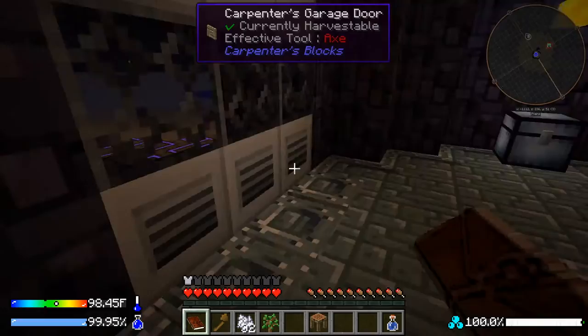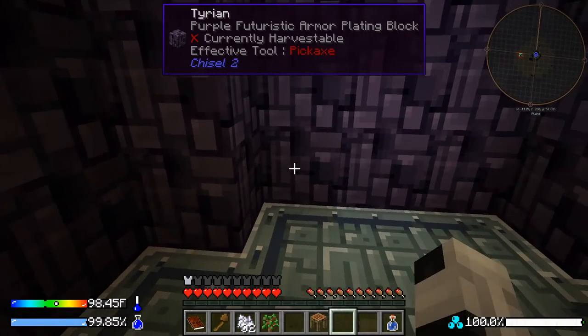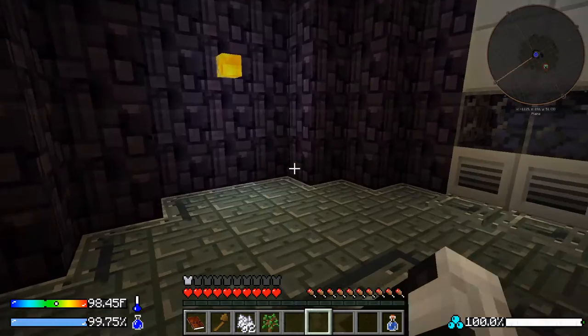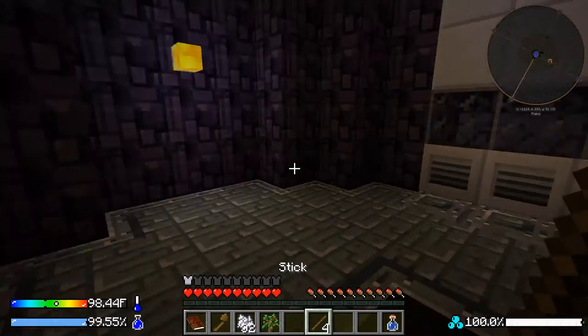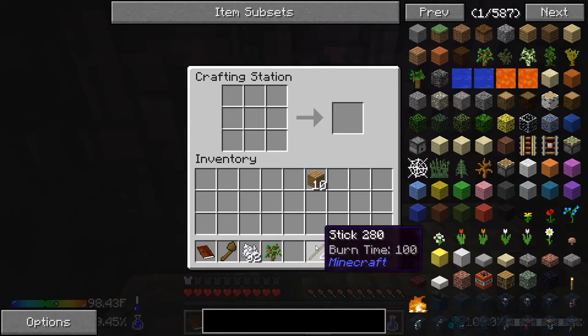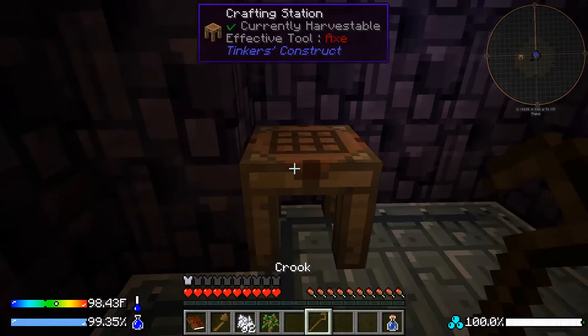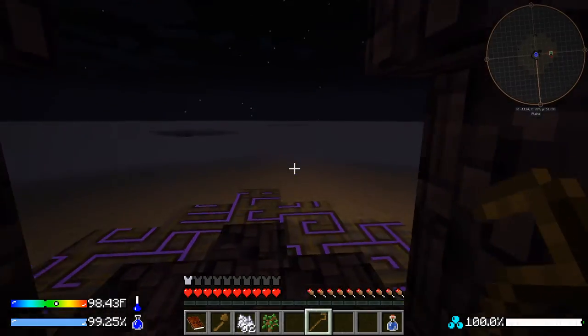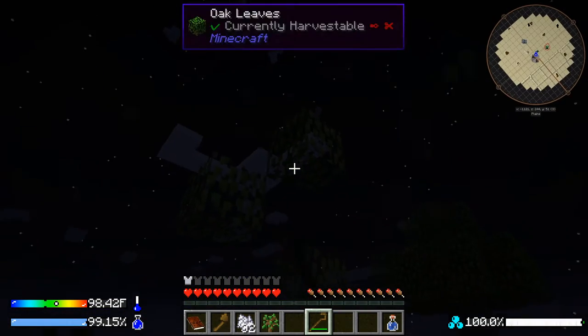Since we don't know if mobs are going to come here, we'll build everything inside. We need a crook — from my understanding, you take four sticks and put them in an upside-down L shape. We got a crook, which is what we use to harvest leaves.